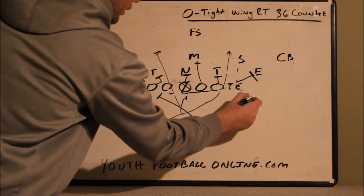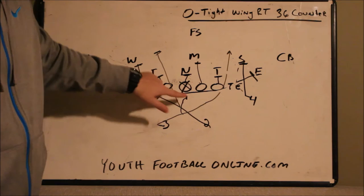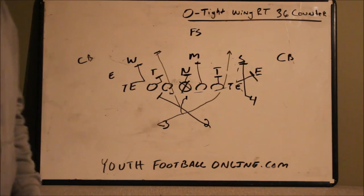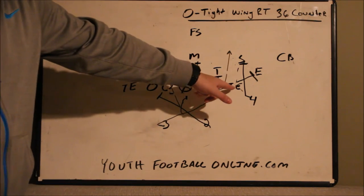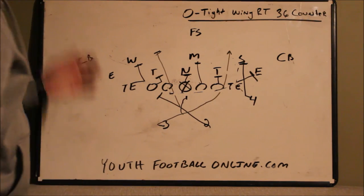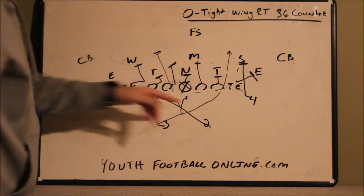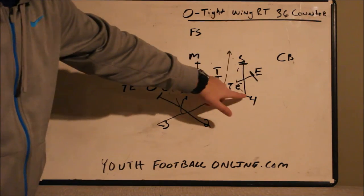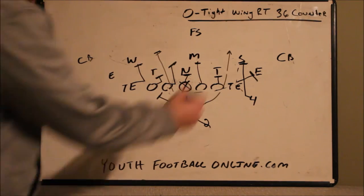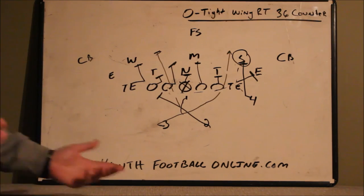You don't have to pull the guard either. You could have the tight end block the end out and have the four back fold in to block the linebacker. If we're running inside and kicking out, that's an easy block. So you have the option of blocking out with your tight end, or even with your wing. If you don't want to pull, just kick him out, have the four back fold, and it almost turns into an isolation play where you're isolating that defender.